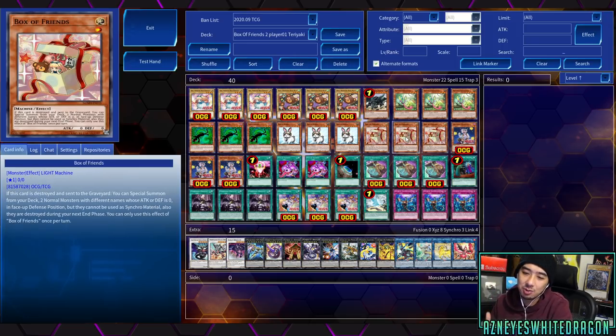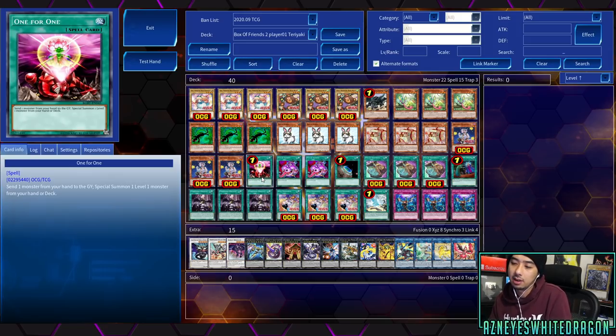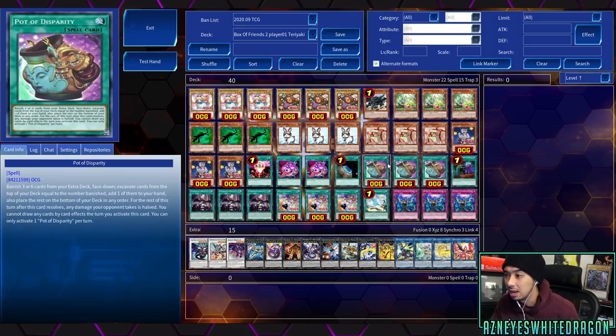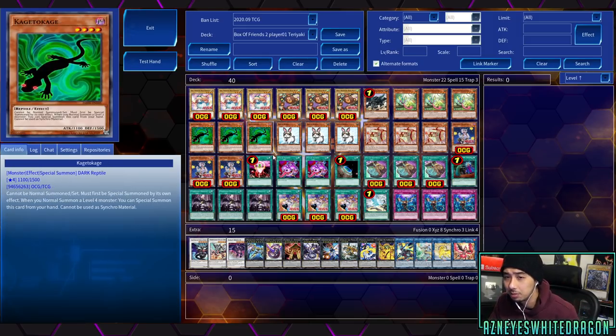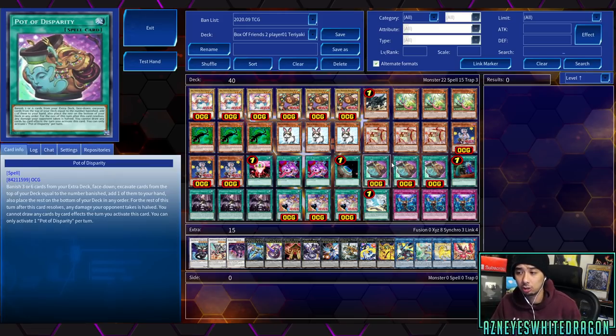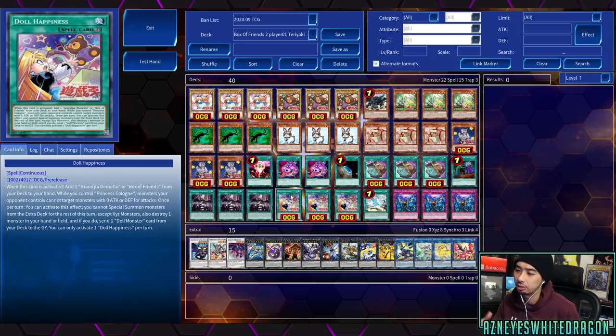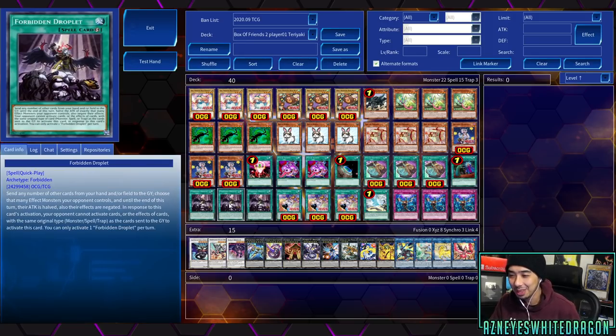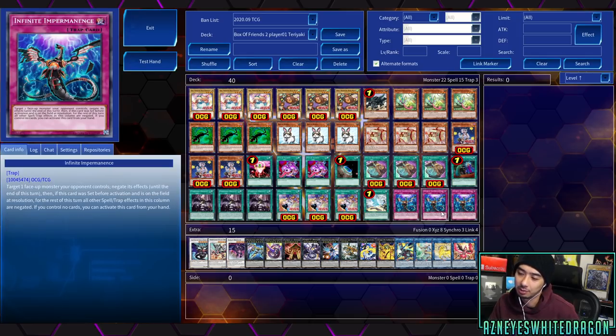We have three copies of Mass Chameleon, Kage Tokage, Rescue Rabbit, and three copies of Box of Friends. This card is really slow — it has to be destroyed and sent to the graveyard to get its effect, so setting it and passing is terrible. You can consider running One for One to instantly bring it out and then pop it via Dragonic Diagram or another archetype. You can also Metalfoe it in. Three copies of Grandpa Demito, One for One, double copies of Avarice, Terraforming for the one Dragonic Diagram, and a Disparity to search that specific combo piece — either Grandpa Demito or Doll Happiness to start your combo. And one Called by the Grave.